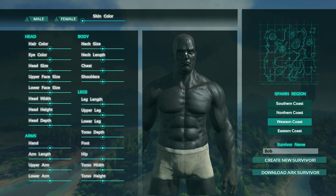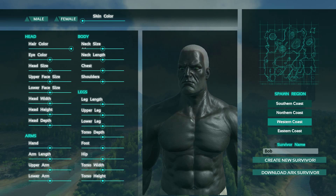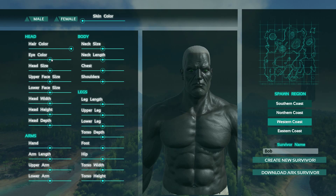Hair color — not much of a range, but I'm going with white. And the highlight color — you can see it go from blue to green, it's very minimal. We'll go with red.